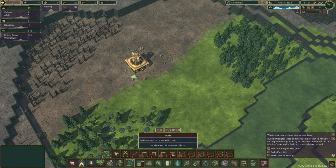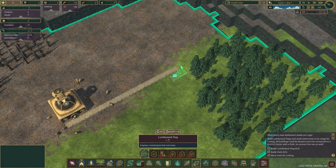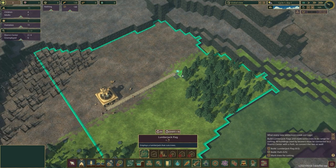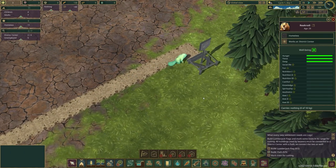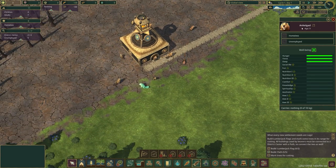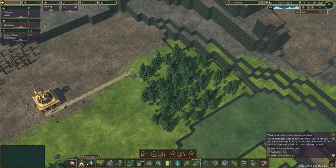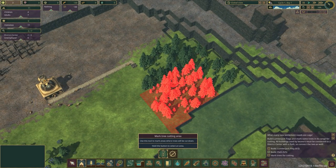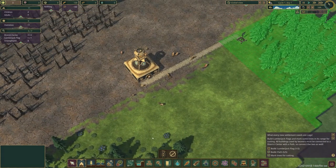Every new settlement needs logs. I'll build lumberjack flags and mark trees in their range for cutting. All buildings used by beavers must be connected to a district centre with a path, so I'm running a path across to the right-hand side, then placing a lumberjack flag. The beavers are already coming along to build it — that's Recrodil there. I'll go to 'cut trees' and mark all of these trees to be cut down.